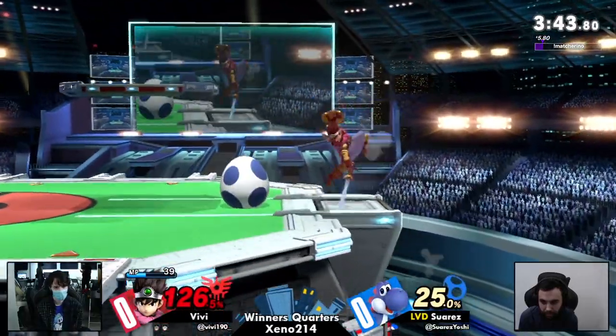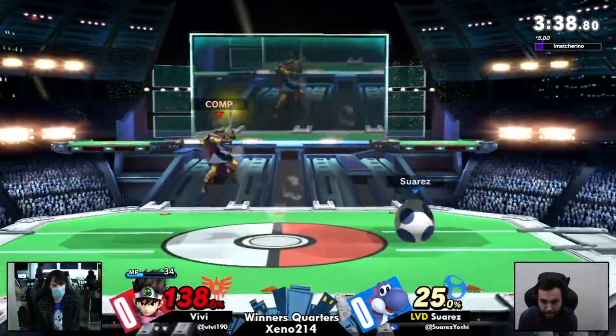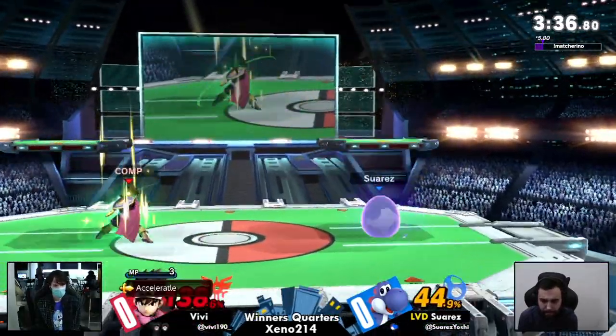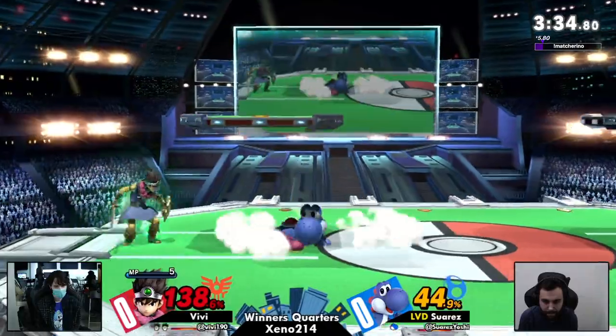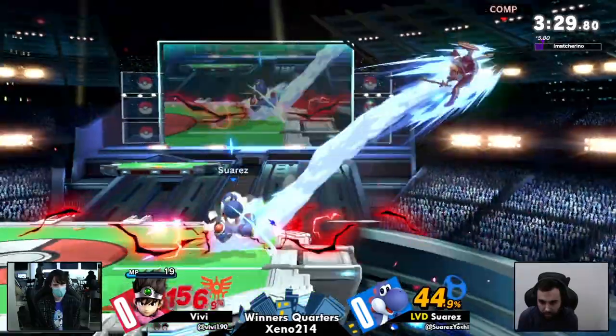That could work to his advantage. If Hiro already doesn't have a combo game, it doesn't really matter if Yoshi can escape combos anyway for free. That is true. Yoshi has some of the best combo breakers in the game — between his neutral air, which is huge and does solid damage and comes out frame three, and also just double jump armor.